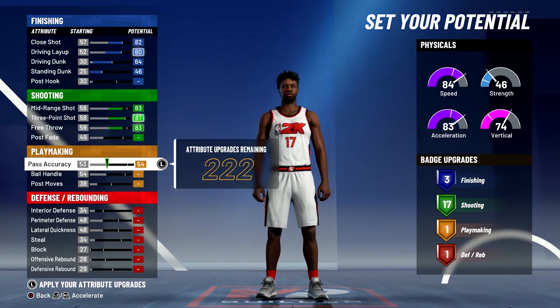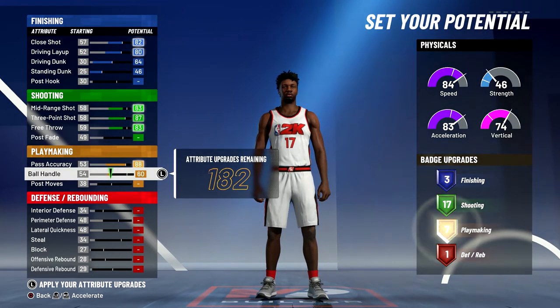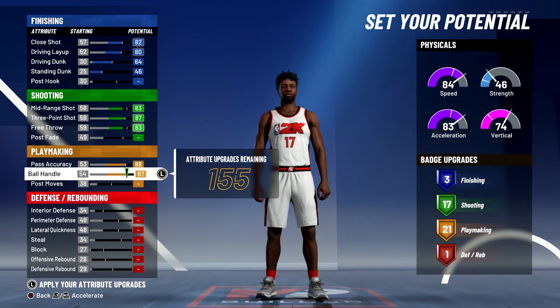For playmaking, you're going to max out your pass accuracy and your ball handle. And that's going to give you 21 playmaking badges.